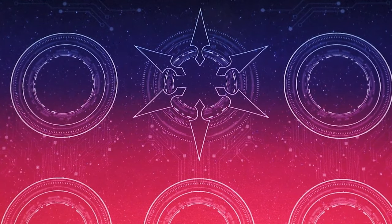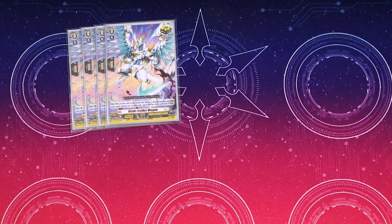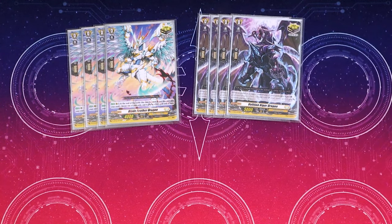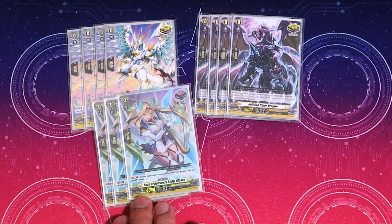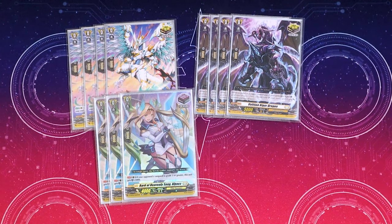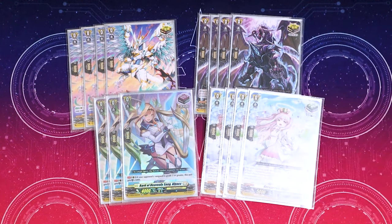We're going to skip into the triggers real quick — keeping it really simple. It's pretty much the same lineup I've been doing with Youthburgs since set seven: four Blade Feather, four Vanilla, four front triggers — Alpac for the extra five shield — and four heals.